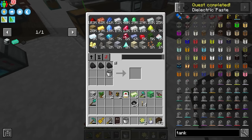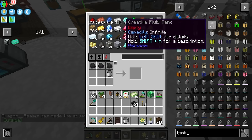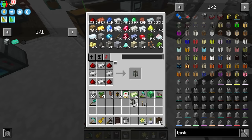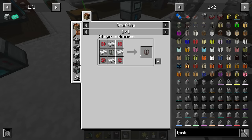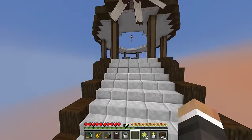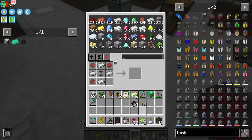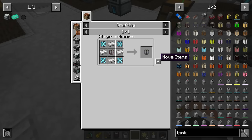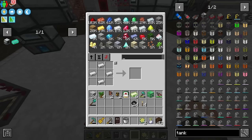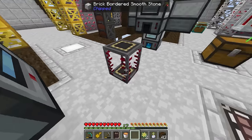We've also now unlocked Mekanism tanks. These are just different tiers of tanks — they start out at 32 buckets and go up to 256 buckets. The first one is just four iron and four redstone, easy enough. If you want to upgrade it, you need four infused alloy and four iron. We've got 57 spare infused alloys left over from last episode. You can also upgrade further with reinforced alloy. My point in making this is we can use it whenever we grab lava — instead of putting it on the floor, we just put it in the tank and pick it up. Much safer.